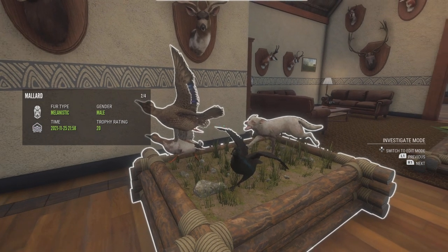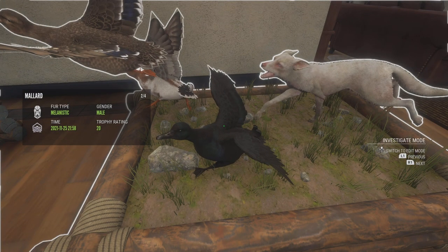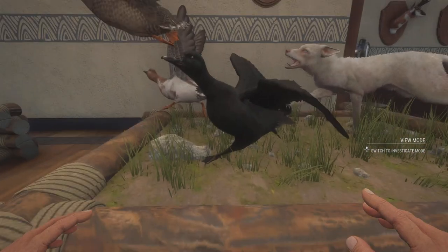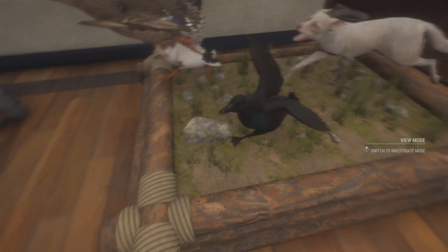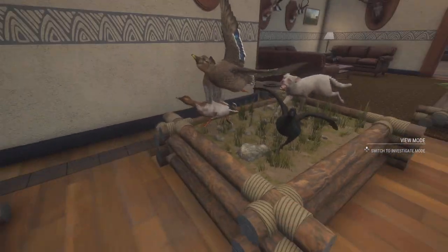Then a Melanistic Diamond Mallard, which looks really good now. The ducks kind of got fixed — I think the Mallards look a lot better than they used to, and the Melanistic looks so good. You can see little hints of blue and green in there. It's so cool.